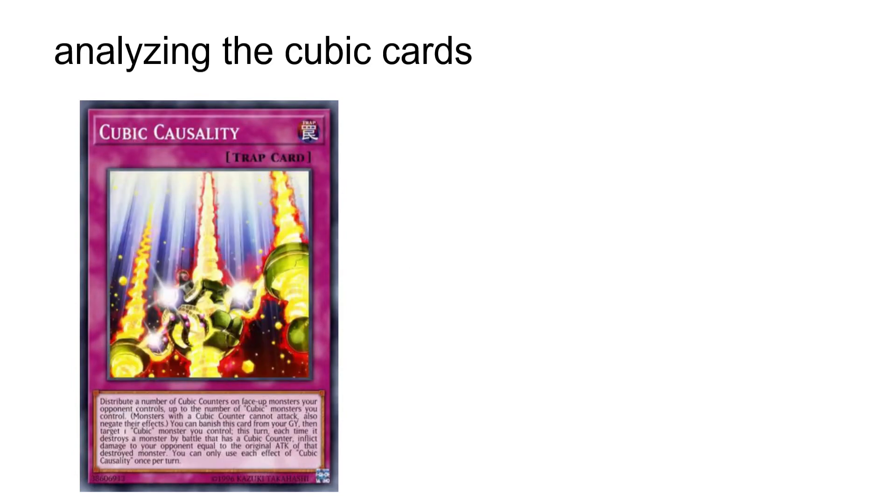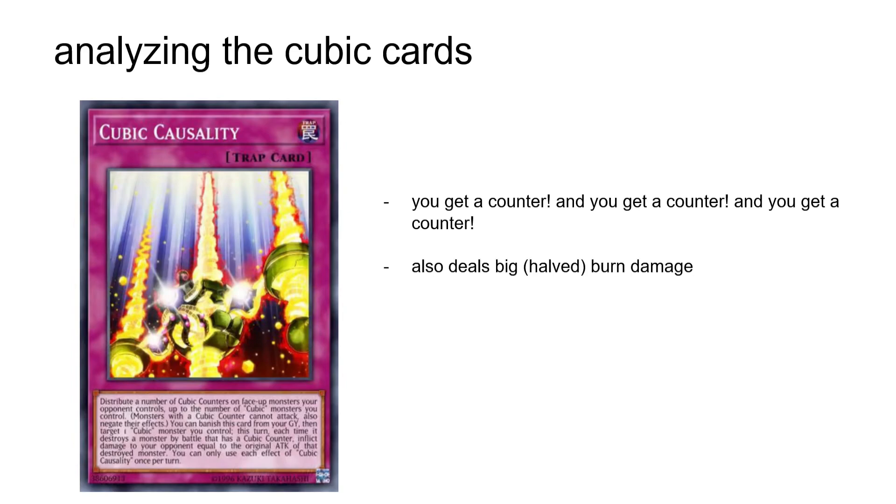The last Cubic card in Duel Links for the time being is the normal trap Cubic Causality. On activation, you get to distribute Cubic Counters — without targeting — to enemy monsters on the field, up to the number of Cubic Monsters you control, which is really cool. It also gets an additional graveyard effect, allowing you to banish it to deal burn damage every time a Cubic monster destroys a monster over a Cubic Counter, making OTKing even easier, even if that burn damage is halved. That second effect is a bit overkill, but the first effect is incredible — even if all you're getting is a single negate, that's still enough to mess up a lot of decks. Definitely play three.